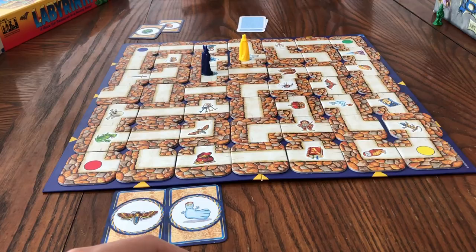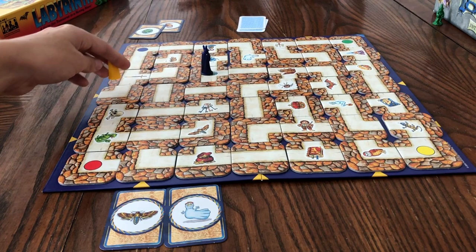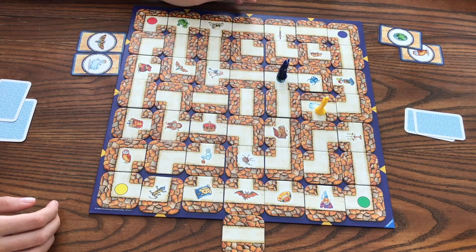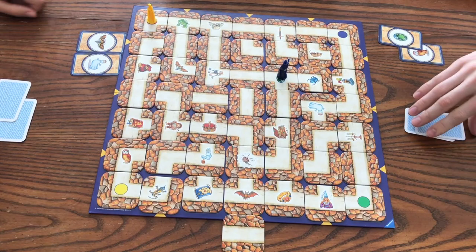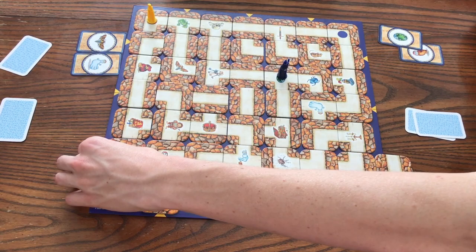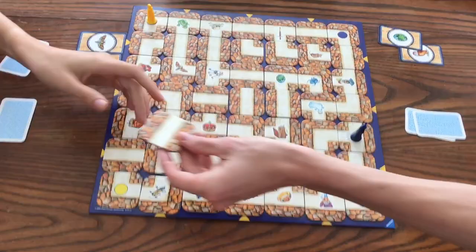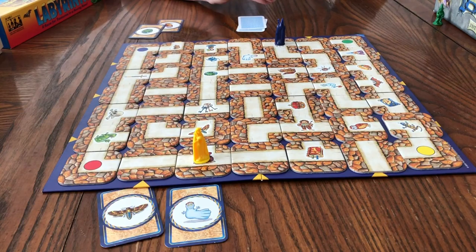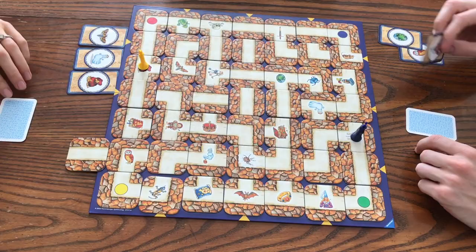That messed up our plan. The only way we can go to get semi-close is right there. I don't want to go there because then I'll just be booted right off the board. I even need to move the tile, though, and then I'll go right there. We want a straight piece — there we go. Did you get your third one? Treasure! Okay, I will get mine as well.